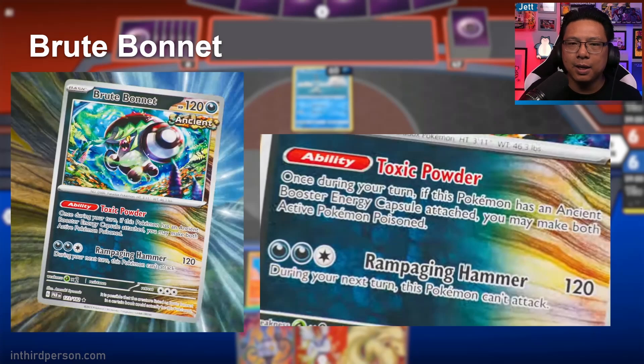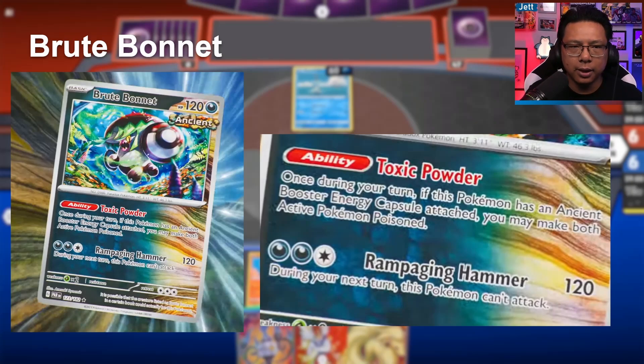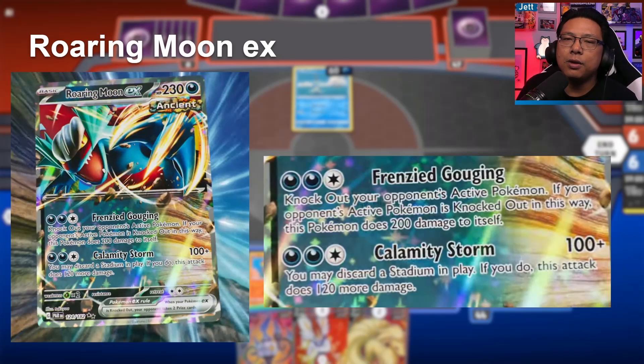Brute Bonnet has the ability Toxic Powder — once during your turn, if this Pokémon has an Ancient Booster Energy Capsule attached, you may make both Active Pokémon Poisoned. They didn't actually show what the Ancient Booster Energy Capsule does, but this speaks to the idea of Ancient and Future tagged cards having special interactions with each other. Its attack Rampaging Hammer costs two Dark and one Colorless for 120 damage, but during your next turn this Pokémon can't attack. The Poison effect could be cool depending on the deck.